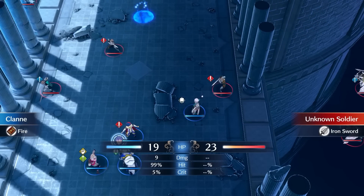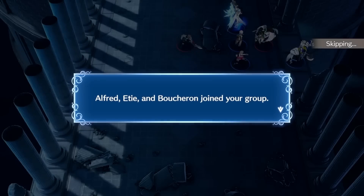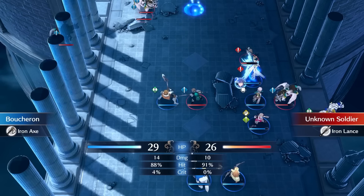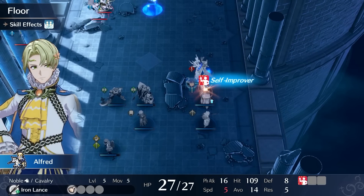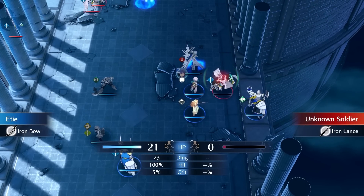On Chapter 3, I play a little aggressively on Turn 1, baiting out a few foes on enemy phase. On Turn 2, we gain some reinforcements with Venturon, who is fairly bad; Alfred, who is even worse; and Etienne, who has decent strength and is useful for shooting down flyers in the early game.